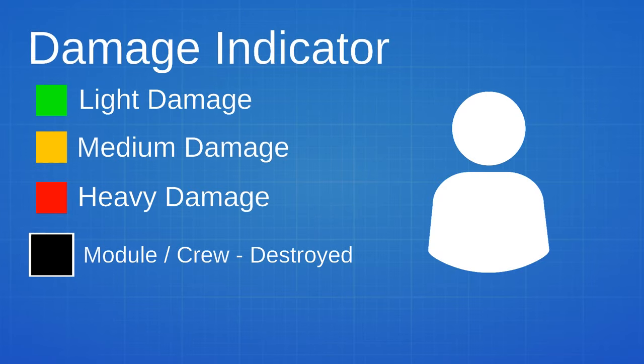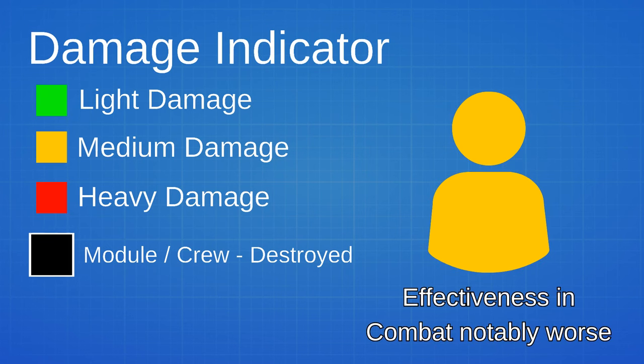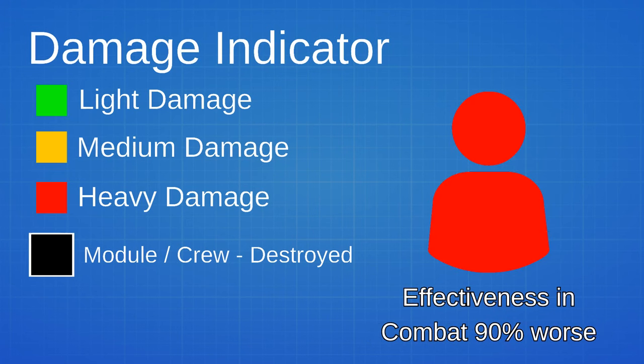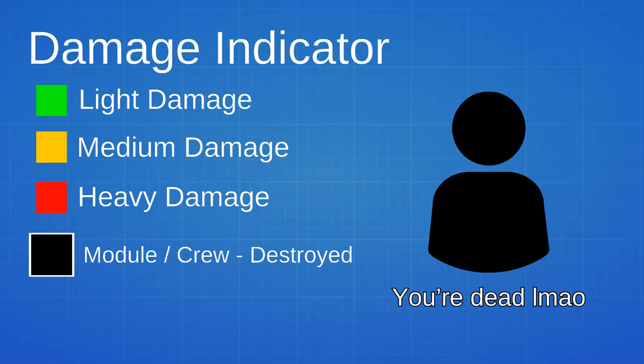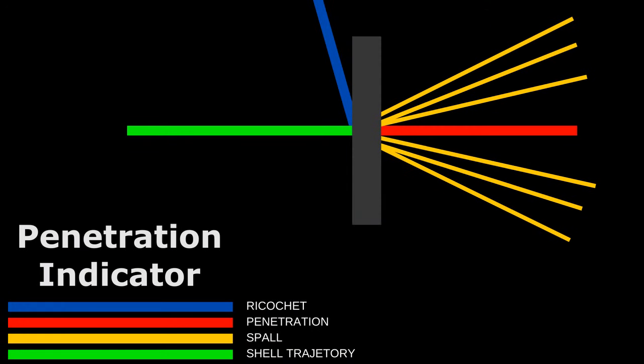The damage indicator is defined in colors. The darker the color, the worse is the condition of the crew or the module. The darker the color of any part, the worse is its effectiveness in battle. And after you damage somebody you will see a heatcam which will show all these lines and colors. So if you want, pause the video and see the penetration indicator so you know which line means what.